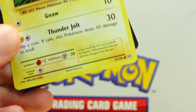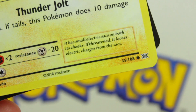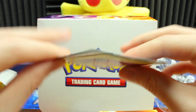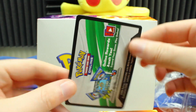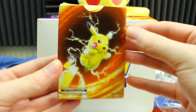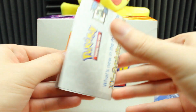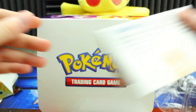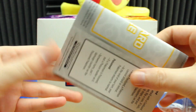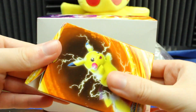He's got Gnaw and Thunderjolt, and down here it says it has small electric sacks on both its cheeks. If threatened, it looses electric charges from the sacks. Here's the code card which I'll be using myself. Here we've got the deck box which will have our 60 cards — or 59 because one of them is right here. Here we've got some info about the set, Charizard and stuff. Here we've got our damage counters and status indicators, and we have a playmat for playing the actual card game.